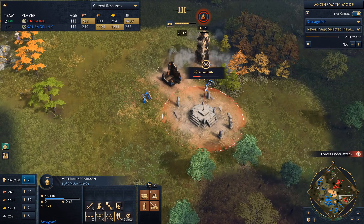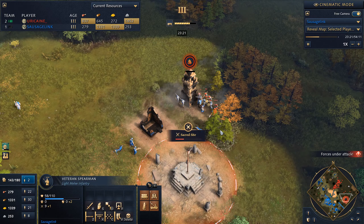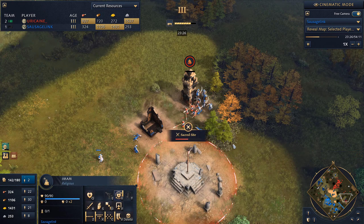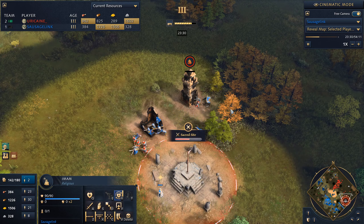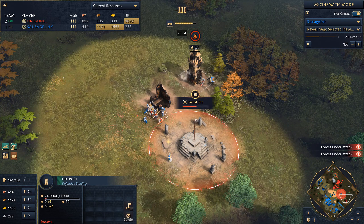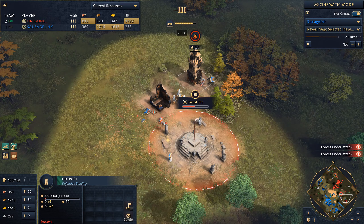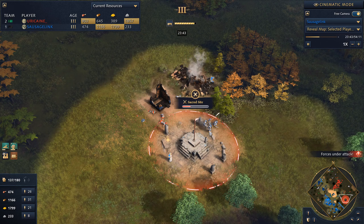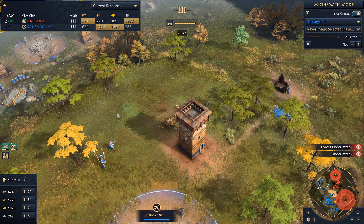Let's take a look at what's going down. We're trying to take this sacred site — we've got the units for it — and we're going to try to neutralize it with our imam. This will burn down. If we can capture this sacred site, we will start the sacred victory timer. We're also going up to the Imperial Age. So if we neutralize this sacred site, we can start the timer.